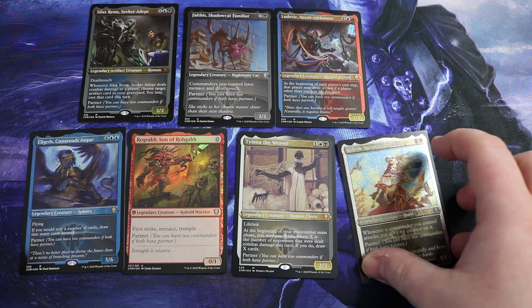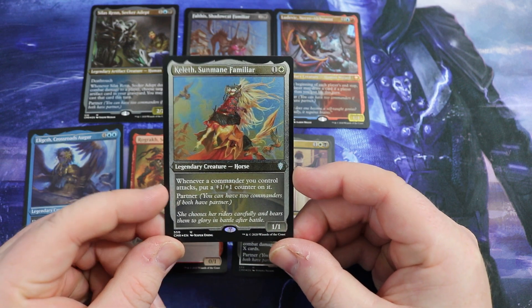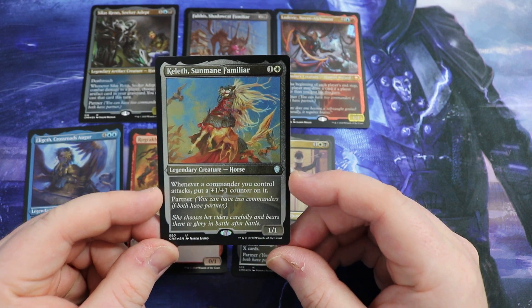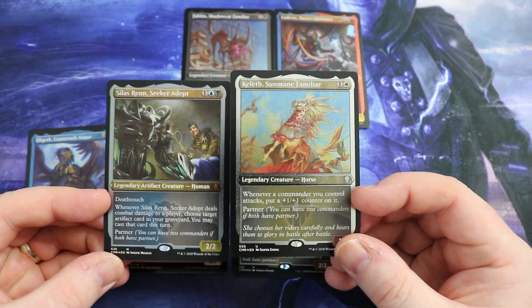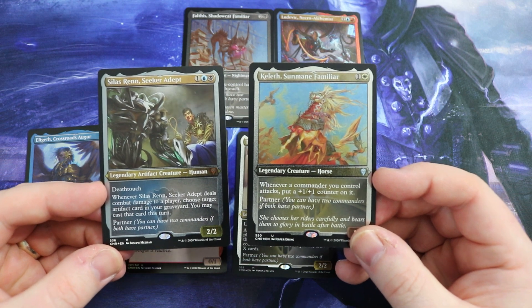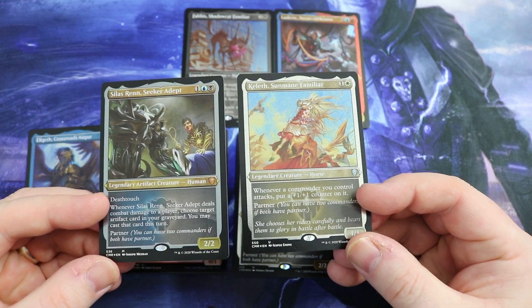So what is Commander Partner? Well, it's that little keyword ability, as you can see with some of my pulls from my Commander Legends box here, which says Partner. You can have two commanders if both have Partner. Both of your Commander partners have to have that keyword ability — you cannot mix with anything else. You can't have a Commander with Silas, potentially, that doesn't have Partner. They both have to have that keyword ability.